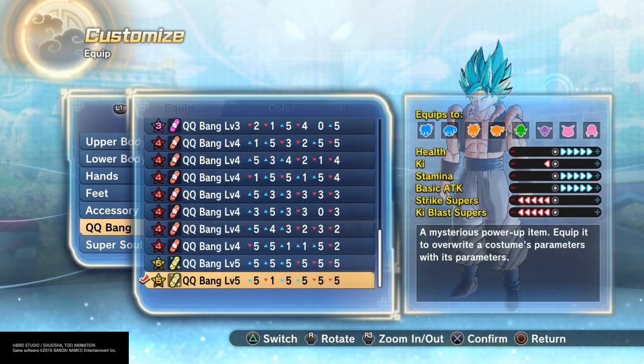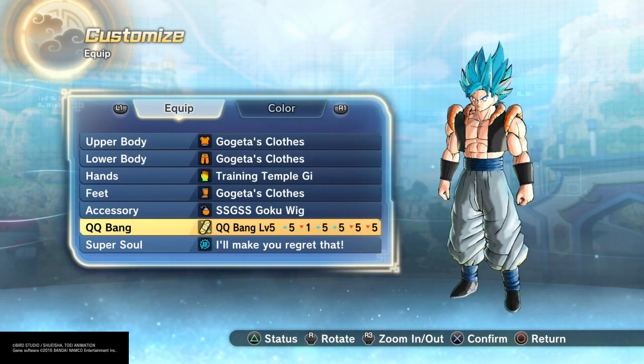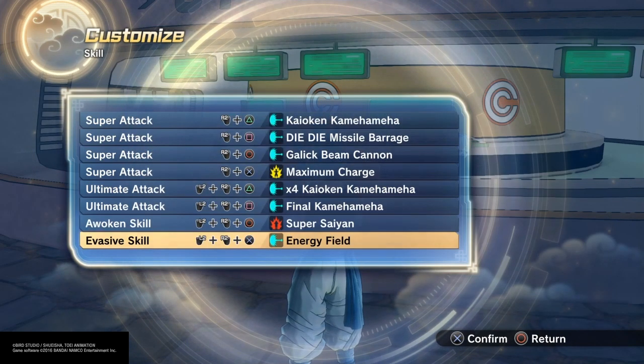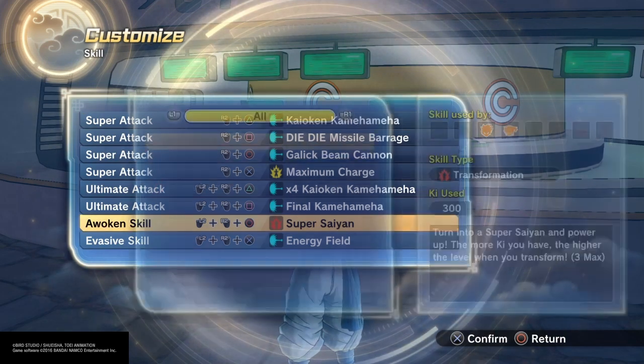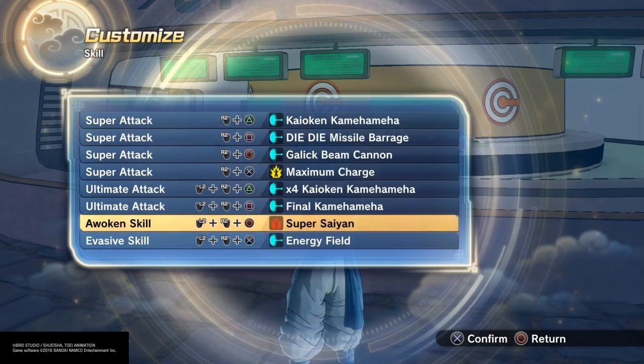My QQ bang is extremely good — I do not remember the recipe, I apologize. But I have a plus five to health, minus one to ki, plus five to stamina, plus five to basic, minus five to ki and strike super. How I figured out that I needed 17 key: when I reset my character, I put on the QQ bang and kept loading in and out, raising my key until I got to exactly five bars. The skill set I have is: Kaioken Kamehameha, Die Die Missile Barrage, Gallic Beam Cannon, Maximum Charge times four, Kaioken Kamehameha, and Final Kamehameha.